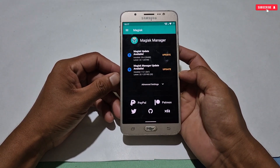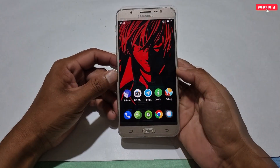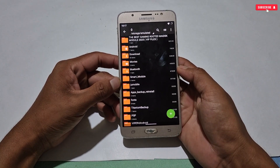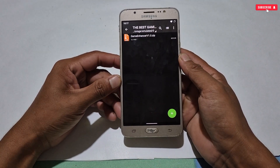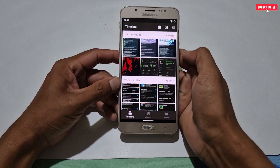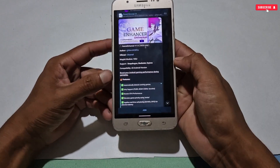First of all, your phone should be rooted and Magisk installed, because without this you cannot use the files. You can see here that I have already installed Magisk Manager — this is an old version, but you can use other versions also as modules are suitable for all versions. Our first module today is Game Enhancer version 1, developed by Raja K20 Pro.